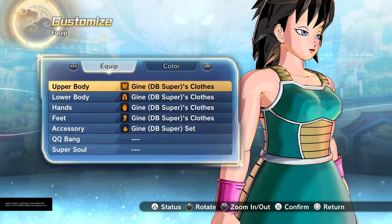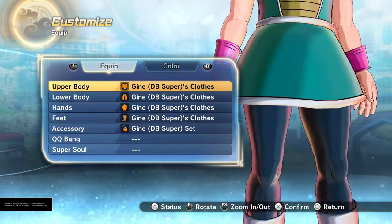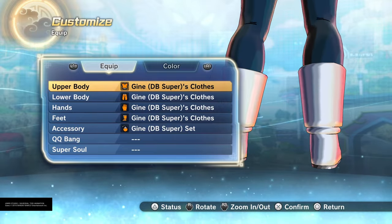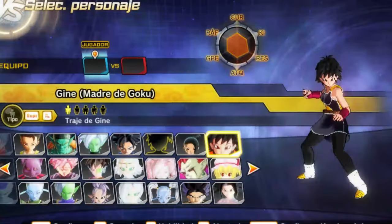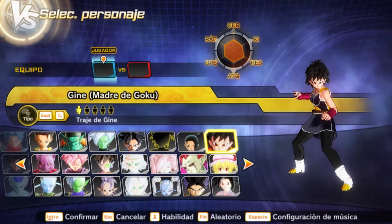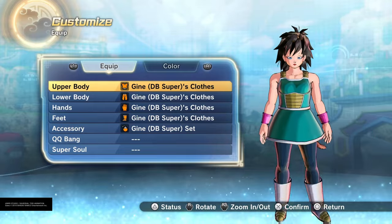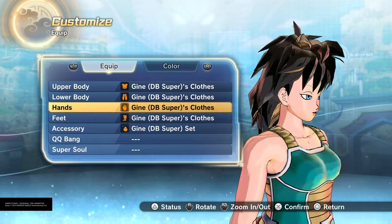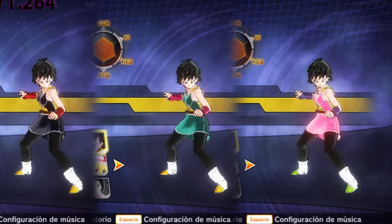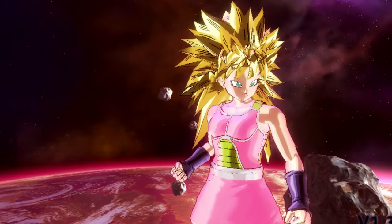Next up: Ginae's outfit — Goku's mom. When it came to the game I was hyped. We get it from the PQs, but I really want it to be color customizable so I can do all types of armor builds. It's a very unique armor design.